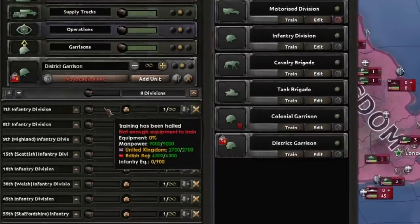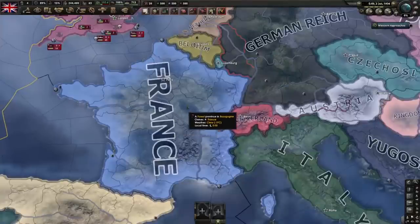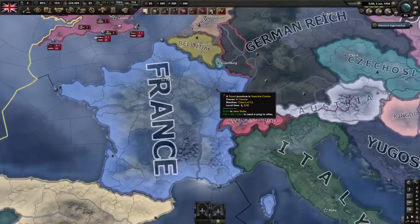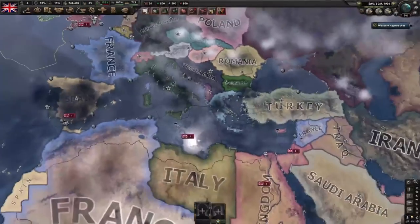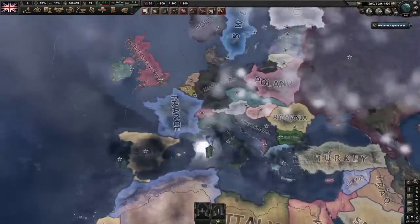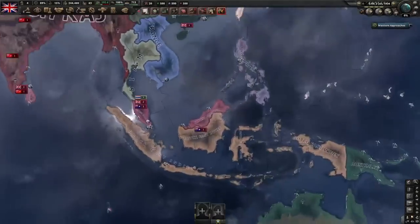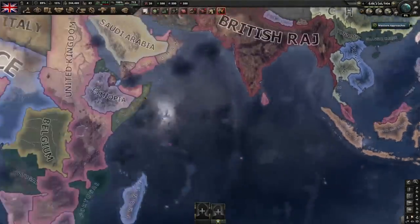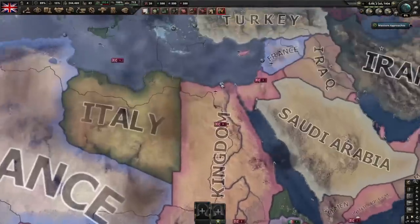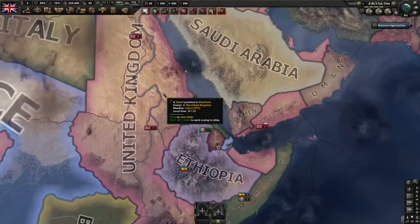You still have to provide the equipment for it, but that's not usually the issue as the UK. Finally, you need to pick your battles — there's no point trying to hold France unless you're specifically doing that in a playthrough. You can usually get away without defending most places in the world except for Africa, including the homeland if you use your navy and air force to prevent naval invasions. You know that Japan won't invade until 1941 in Asia, so try to take out Ethiopia and then all of North Africa before this happens using all of the colonial divisions.